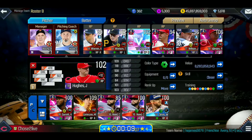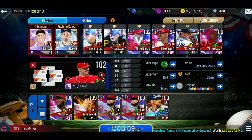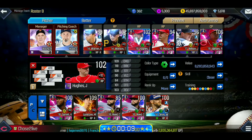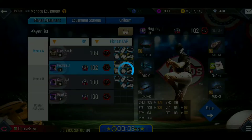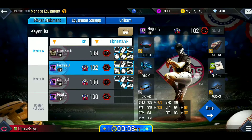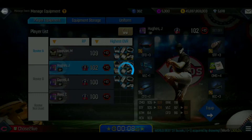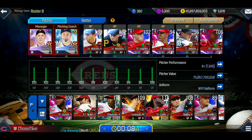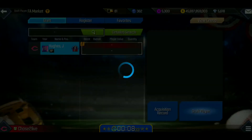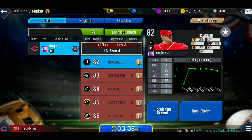Next is Hughes, who I think is a fantastic pitcher. He does have some trainings from my main squad, and I think I have some S grade equipment on him. Mostly A's, some C's and B's — that should be doable. If you have A grade equipment, use those A and B grades to boost your pitcher. Hughes' value is 103.9 million. He has some B grades at only 82 overall — that's a really good buy.